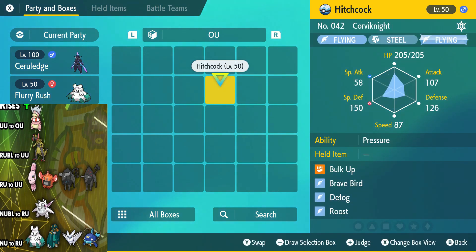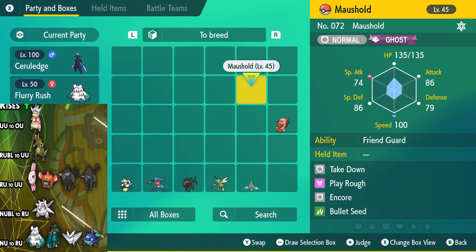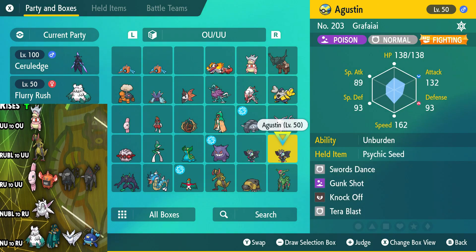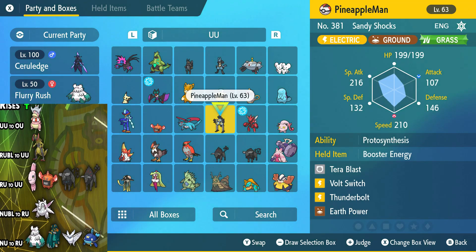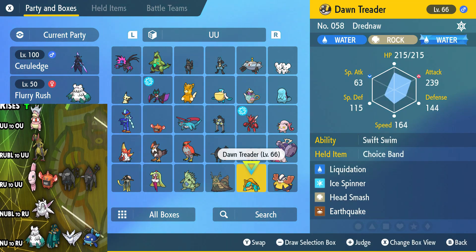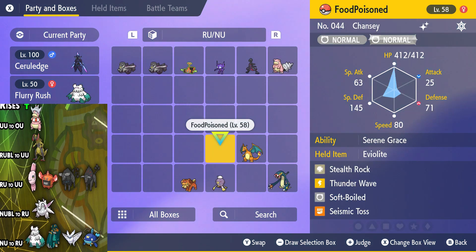Each tier kind of has its own weather at this point. OU is going to be dominated by Sun with Walking Wake and Torkoal. UU is going to be dominated by Rain — even though the rain mons aren't all there, you have Pelipper, Quaquaval, and Drednaw, and the other two that moved down to NU but are going to quickly go back up to UU.